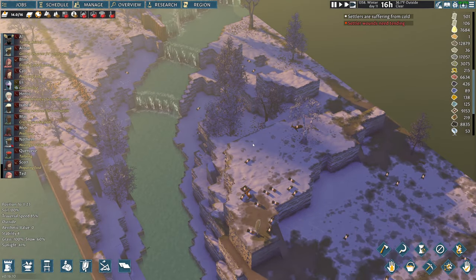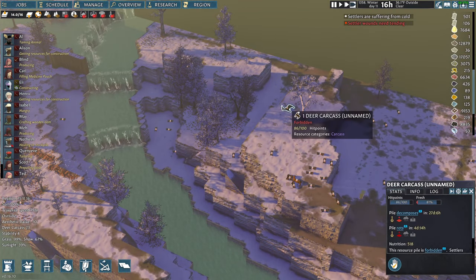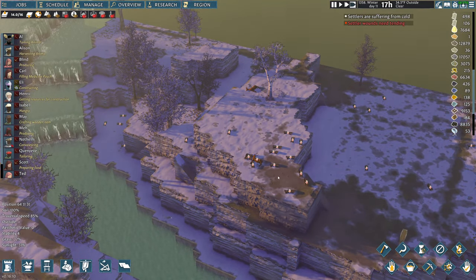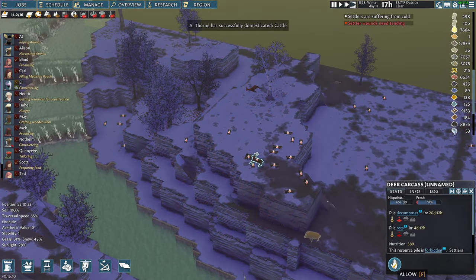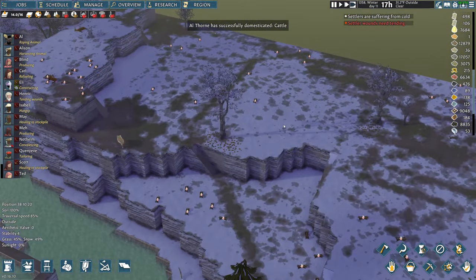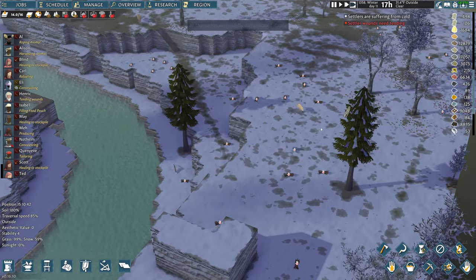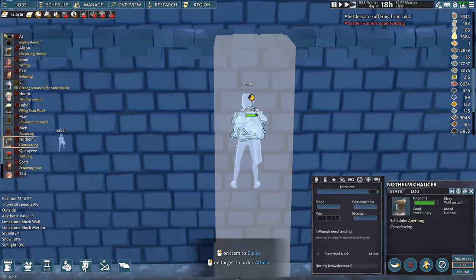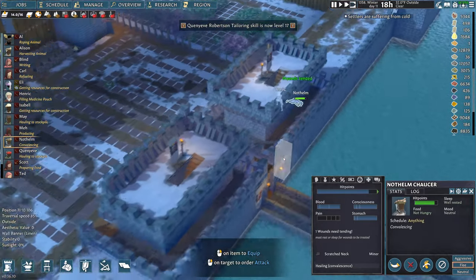I'll send my dogs out to get more wood. I'll probably steal this deer carcass because meat's good too. The wolves kill a lot of deer and you can just go around picking up the bodies. It looks like a settler's wound needs tending — I think someone tried to tame a wolf and it did not work out.